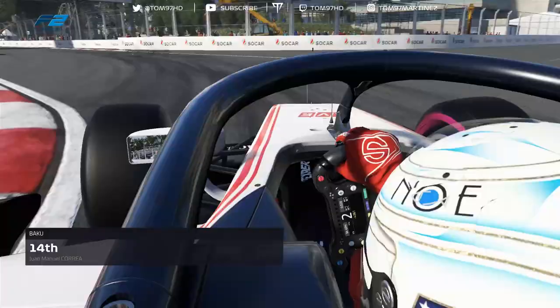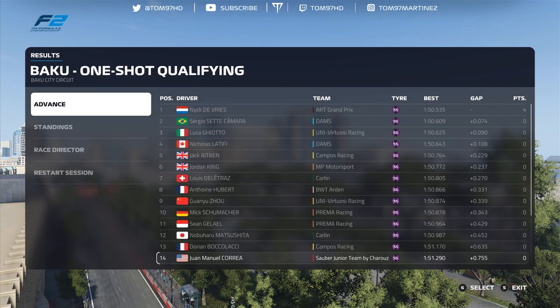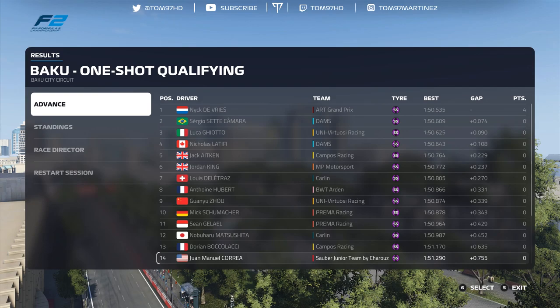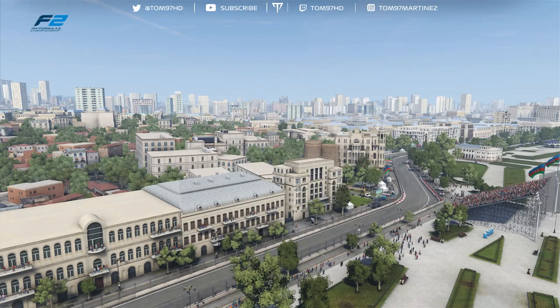That is going to be P14 — Nick De Vries got pole position in the ART. So 14th for us in qualifying here at Baku for the feature race, which is not ideal but we can still fight from here. De Vries gets P1 ahead of Sette Camara, then Luca Ghiotto and Latifi. Overall an okay qualifying considering we had pole last race. The race is on Sunday — that's where most of the points are scored — and our target is a top eight finish.